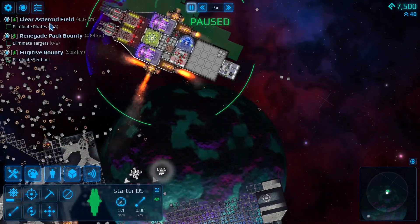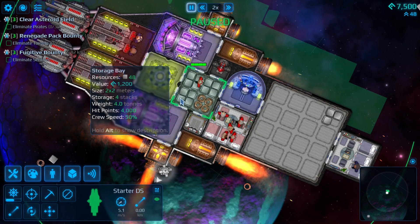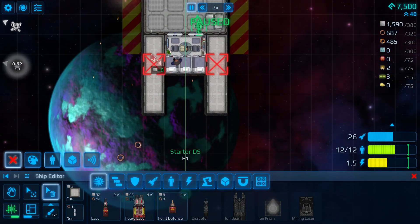One thing to note is that in bigger ships you're going to use corridors, because open areas are rather slow — you walk through them at half speed. Versus something like a corridor, those you travel through much faster.